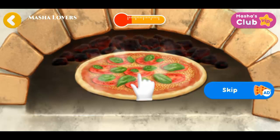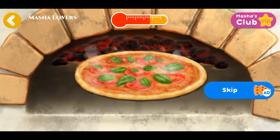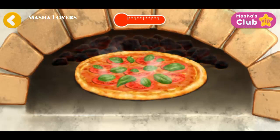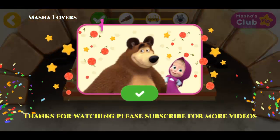Tap the screen for the pizza to cook faster. Just a little left. Tap the screen for the pizza to cook faster. Hurrah! The pizza's ready!